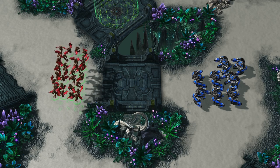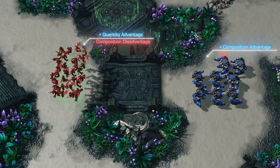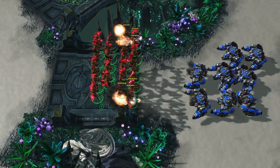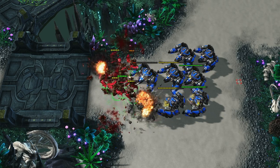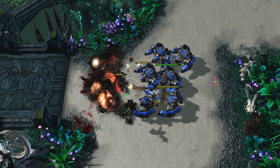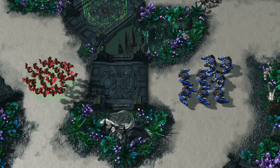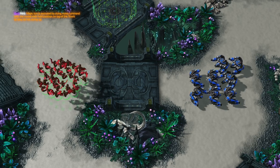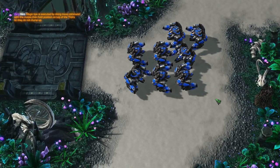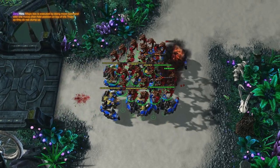Here is an example of mass mutas versus Thors. Quantity-wise the Zerg have an advantage, while the Terran have an advantage in composition. Let's see how this trades out. As you can see the mutas clumping up are amplifying the damage from the Thors, leading to a terrible trade. If the Zerg instead micro'd using the magic box technique, this trade would have been much more effective by nullifying the splash damage from the Thors. This is an example that micro can substitute composition.